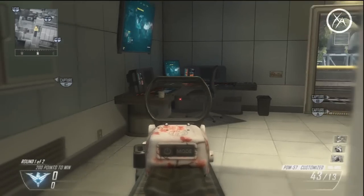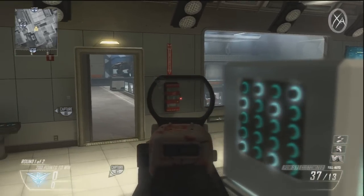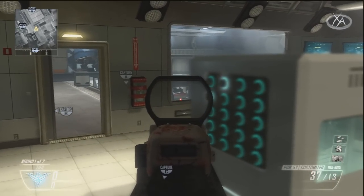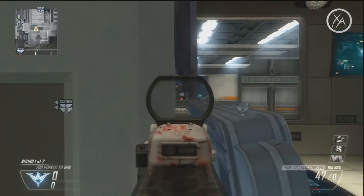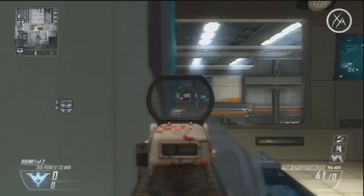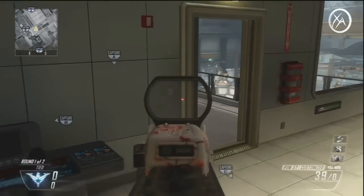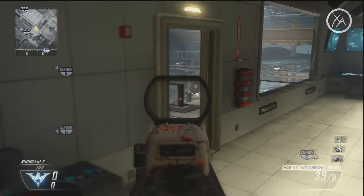Getting into the other side, there's a similar spot that gives you an angle on that window just from this counter — a nice spot to know. Right back here is your best bet for a head glitch spot looking into the other window; it's not as good as the other side but it's still not bad. And if you jump up right here, you get a little bomb angle, but again it's not as good as the other side.